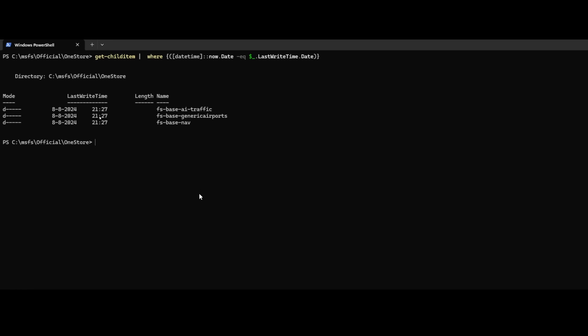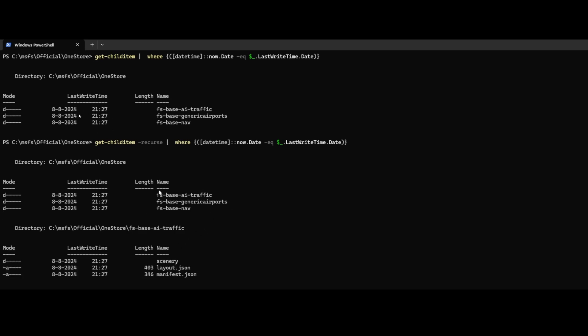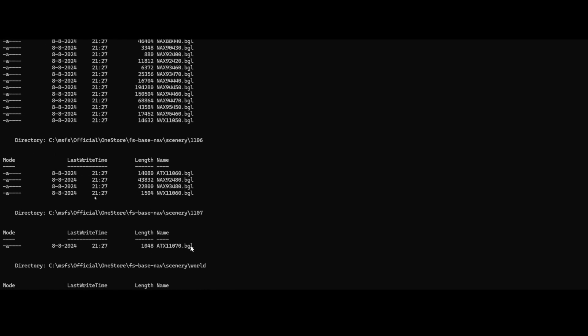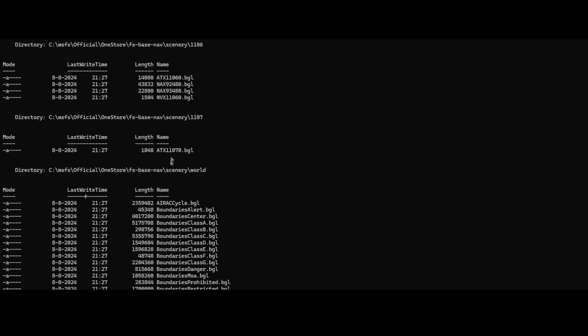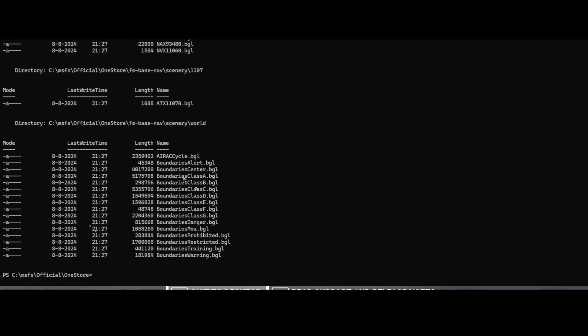If you want to see which files have been updated inside these folders, you can add the minus-recurse flag, which will show which individual files have been updated. First it shows the folders that were updated, then it iterates into each folder and shows the individual files. You can see a lot of BGL files, which is kind of expected — ATX, NAX, and multiple others. The last part is the AIRAC cycle, right there in the world folder — it's the AIRAC cycle BGL. There are also some boundary alerts, classes, danger zones, MOA, prohibited, restricted, training, and warning files — all the cool stuff.